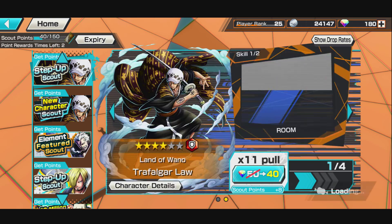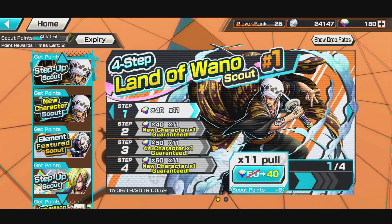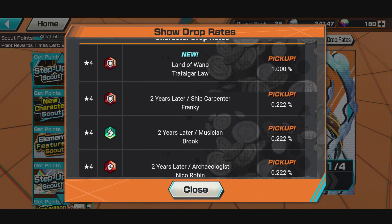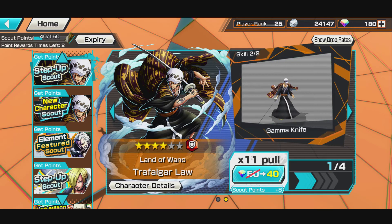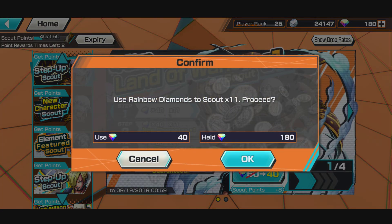We get 2 guaranteed new characters off this step-up. The new characters would be Law, so we get 2 guaranteed Laws. The goal is to pull at least 3 of them so we can use them in PvP. Alright guys, wish us luck — we're just gonna get into the first summon here and hope we can pull a lot this first session.